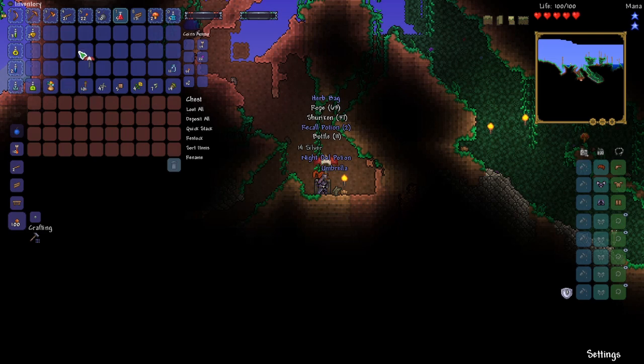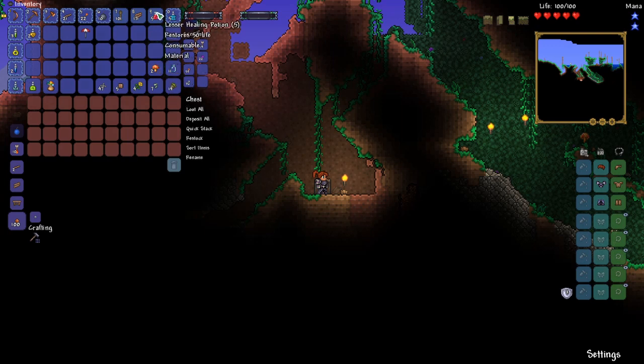Sweet, we got an umbrella that will help keep us from getting fall damage. We'll switch out our mushroom healing to a lesser healing potion. And let's put this umbrella up here just in case I need to switch to it if I'm falling.